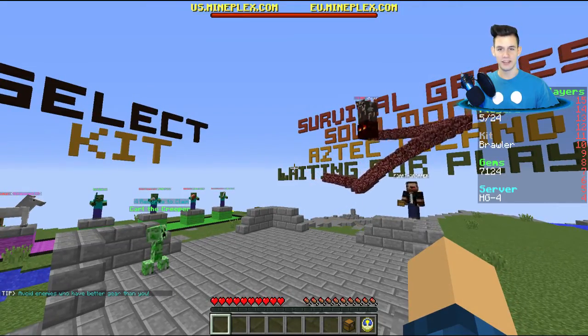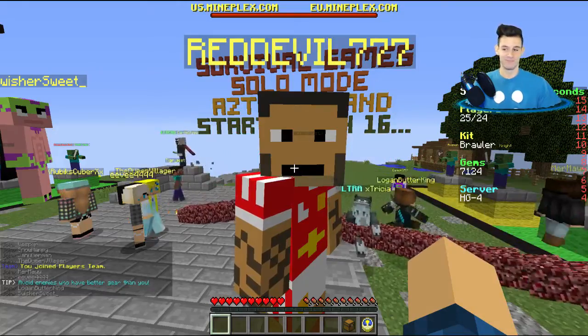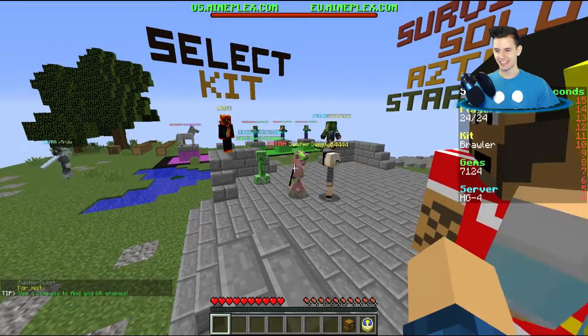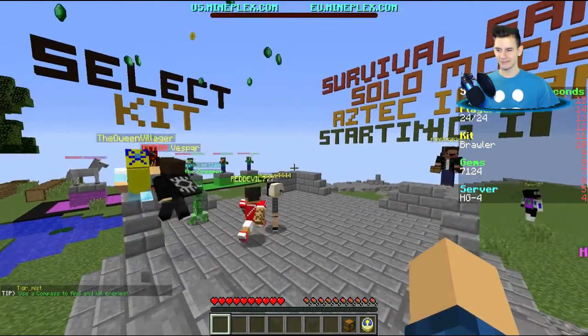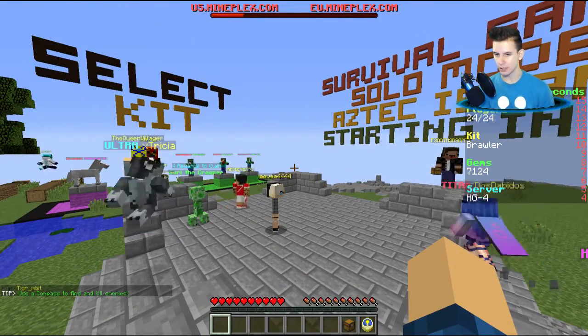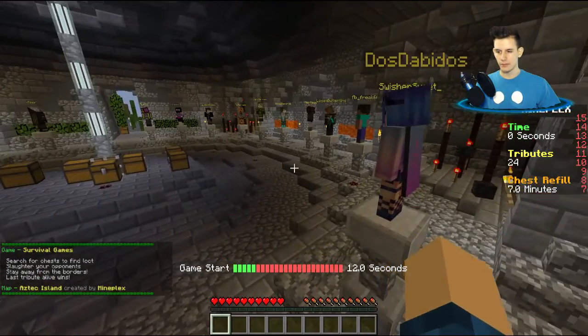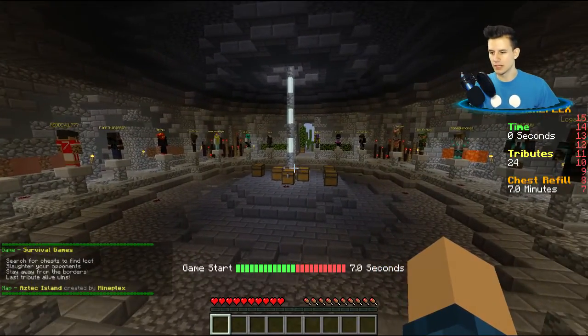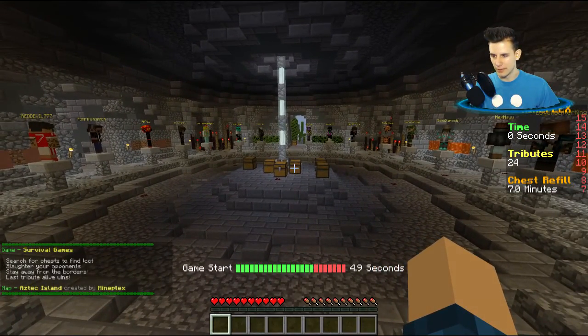Some things you just don't want to see ever. This guy is staring at me — that Patrick skin. Alright, game must start. So we're not inside someone, that's good, that's a twist. I feel like I want to hit the middle, I want to hit that chest right there, maybe that one.